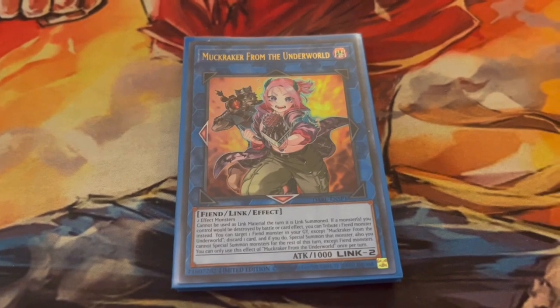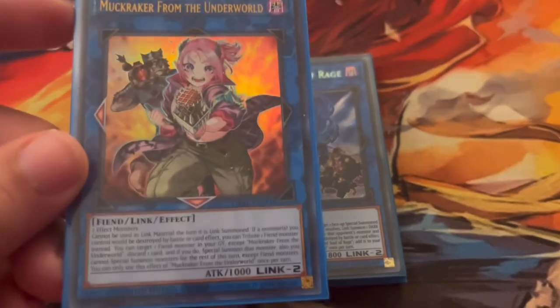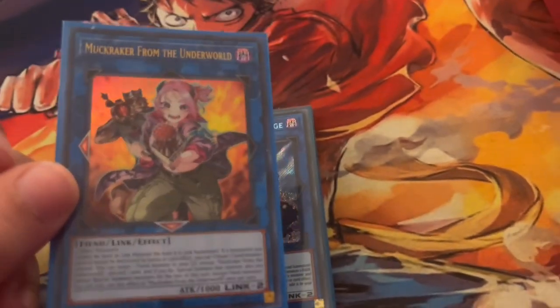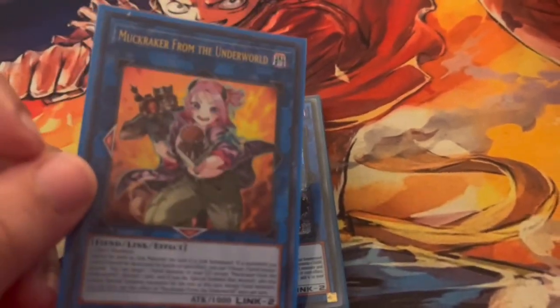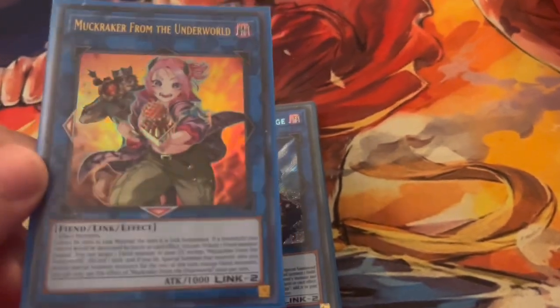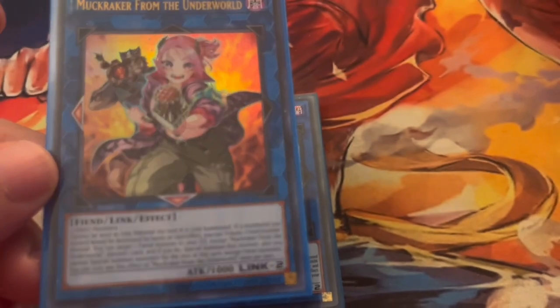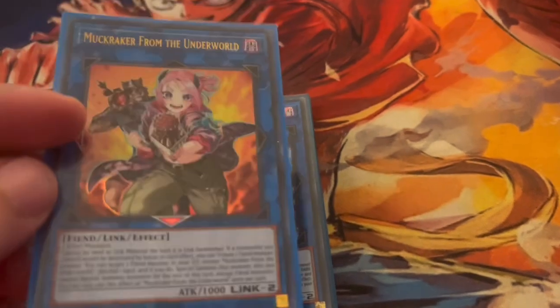I also want to mention Dharc the Dark Charmer, Gloomy — or a Fiend link two from the underworld. I don't think this version uses it best, but future versions using Tour Guide from the Underworld and Sandba make this card really powerful. It locks into fiends and acts as a foolish burial, which is a really strong effect.